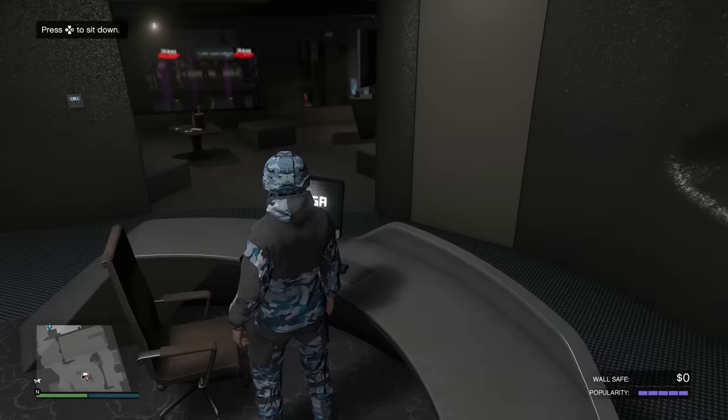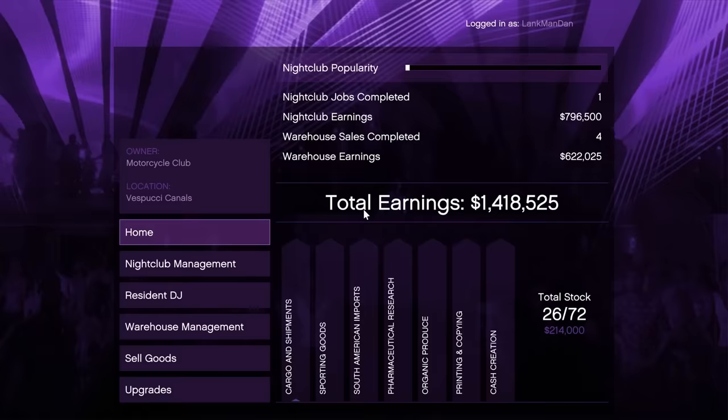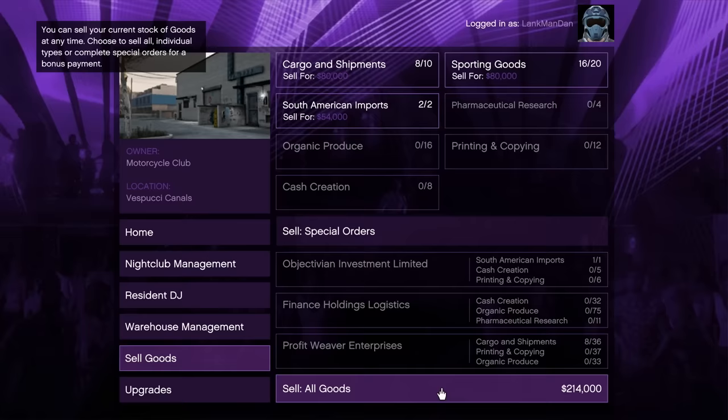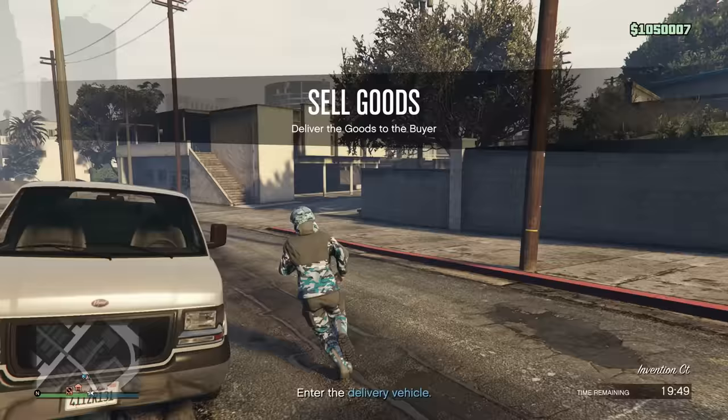Now, after doing that, we can actually start making some proper money. My nightclub stock is nearly full — we have 16 out of 20 sporting goods, 8 out of 10 cargo and shipments, and 2 out of 10 for South American imports, which will get us about 214k. That's definitely helpful, so let's go ahead and do it.